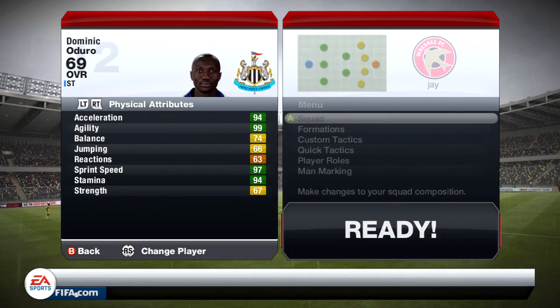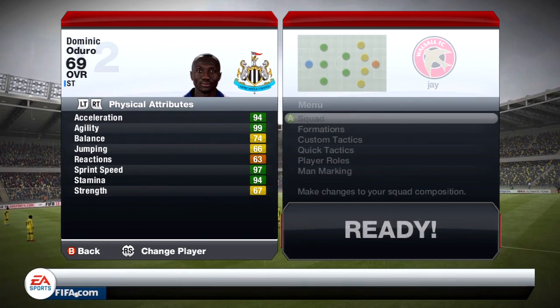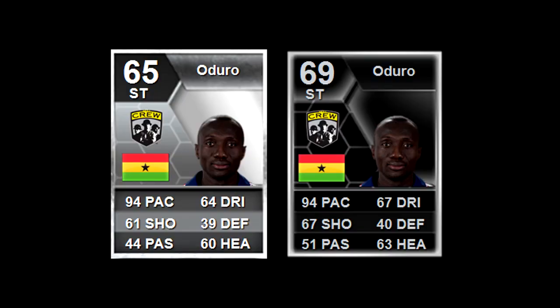His skill attributes are something you definitely don't want to be looking at because they are really pretty ugly. Look at the comparison between his initial card and his now informed one. They didn't change the pace at all. The overall rating has gone up plus four, dribbling plus three, shooting plus six — that's a major improvement. Defense up plus one, passing up plus seven — that's the biggest improvement in his whole card and ironically that is one of his worst features, one of the cons about this card. And his heading has gone up plus three, but ironically that is another skill set that really seems to be lacking in this card.